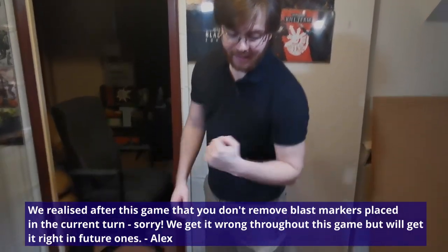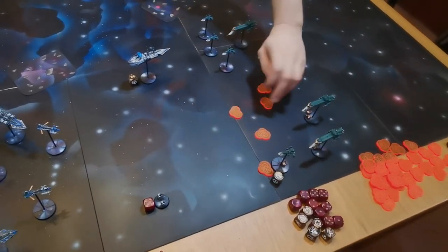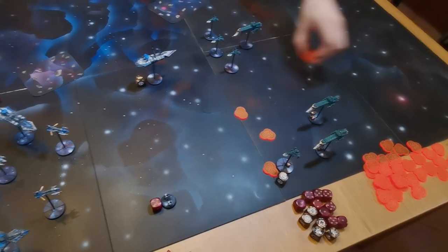End phase: damage control checks for any cruisers with crits - none took damage. Alex removes D6 blast markers of his choice, starting with ones not touching ships. He removes two. They could also teleport or board if in range or base contact, but they're not. That's the end of Alex's turn.